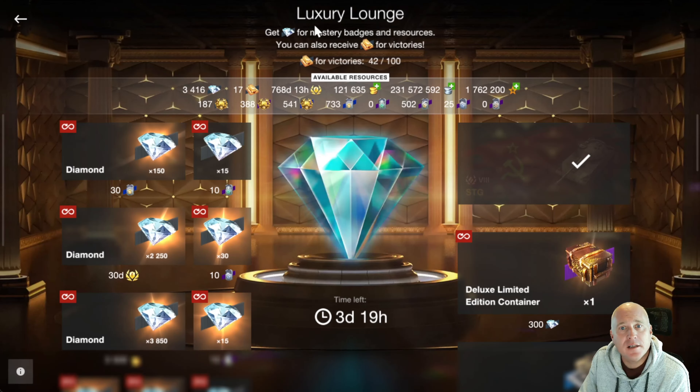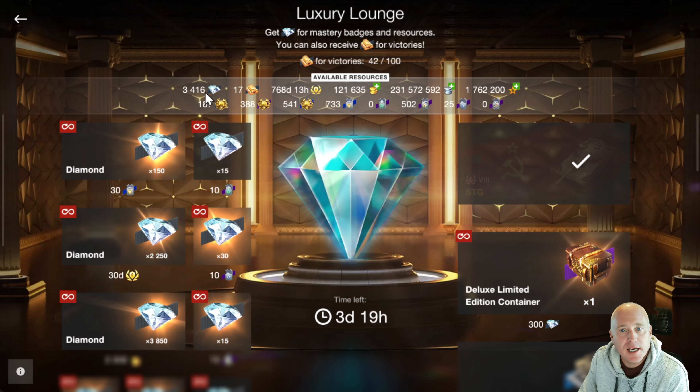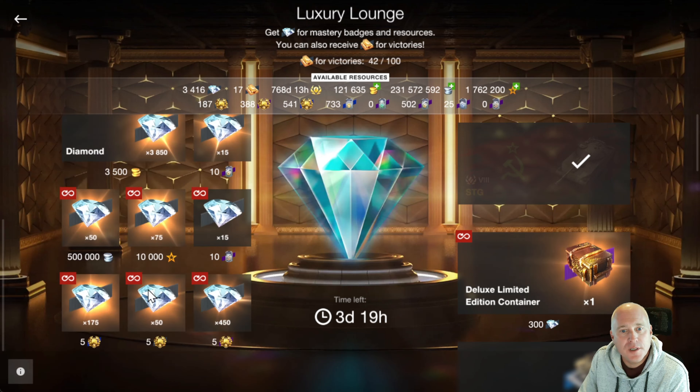I wanted to go through the luxury lounge here just for some ideas. You can exchange your premium time, gold, silver, free XP, and boosters to get the diamonds. I do not recommend selling anything gold-related — gold boosters or gold. And unless you're like me with two years worth of free premium time, I wouldn't recommend selling premium time either. So just be careful with what you give away.